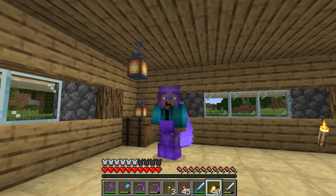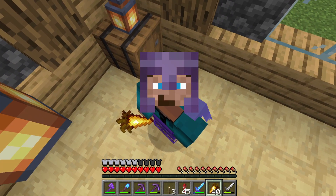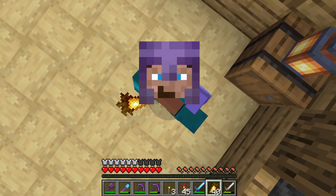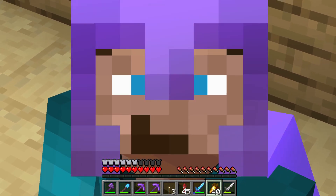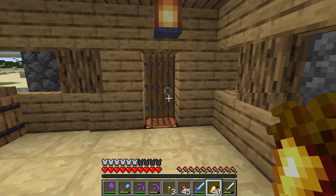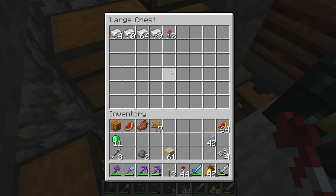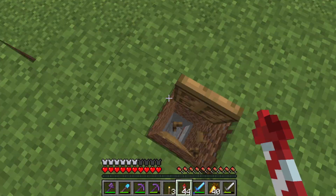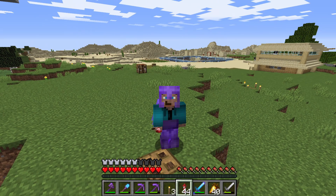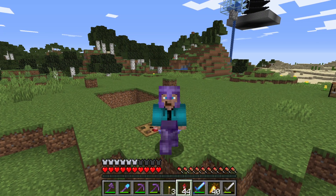I've discovered that my pickaxe and elytra weren't the only things I lost when I died — I also lost a quite important box: my iron box. I am basically out of iron. I have a little bit left in the farm but that would be gone in two seconds in the trading hall. My iron box is gone; I'm going to have to either try to find it or replace the iron in it.